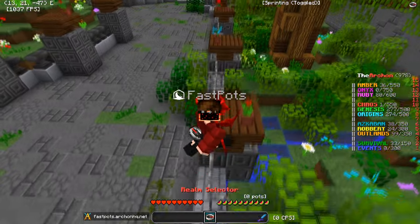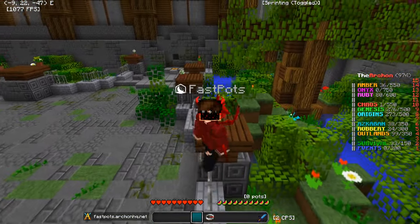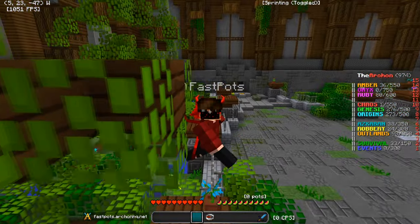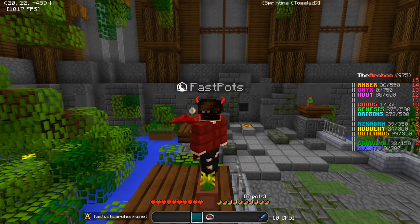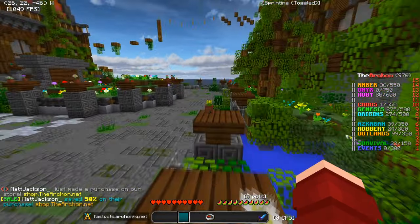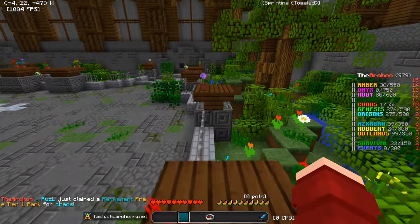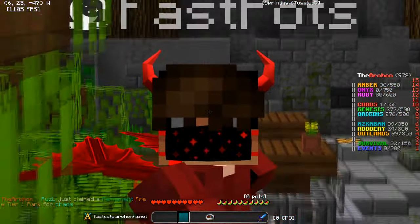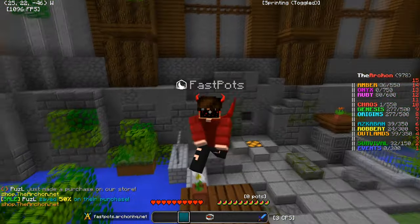If you enjoy this video and want to see more, make sure to leave a like and subscribe if you are new. Go ahead and use my IP to connect to the server FastPartsDark on hq.net, and use my code FastParts on the store for a free rank. Since it's the 1st or 2nd of October, we need those devil wheels to get into the vibe. Enjoy the video!